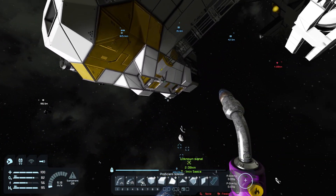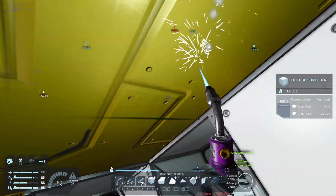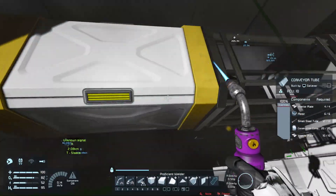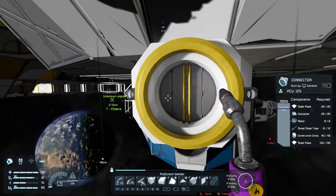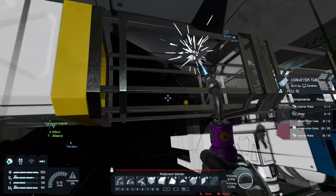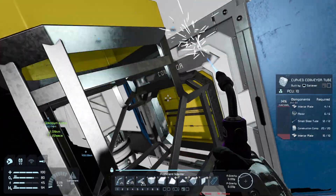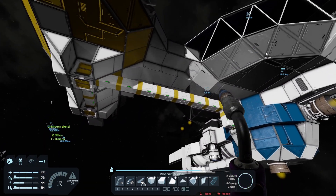All right, so it should just look like that on the bottom. Not too bad - it could use a little bit of work obviously. We could put a light down here or a searchlight so you can see a little bit better, or even a connector on the front so we have another nice connection point. All right, so now we're piped in on both ends, so that's good.